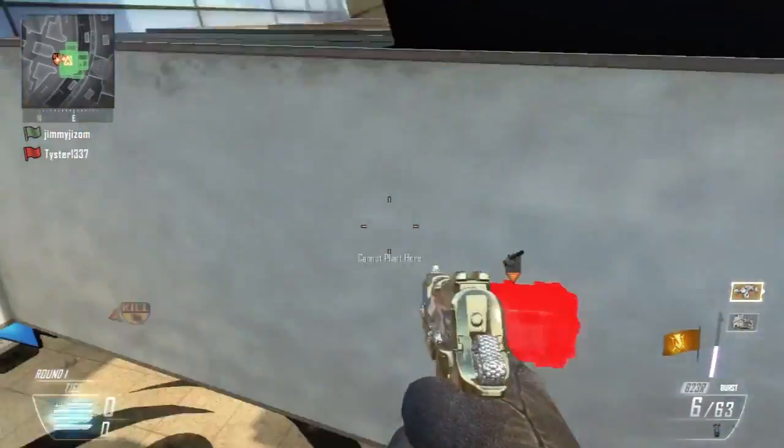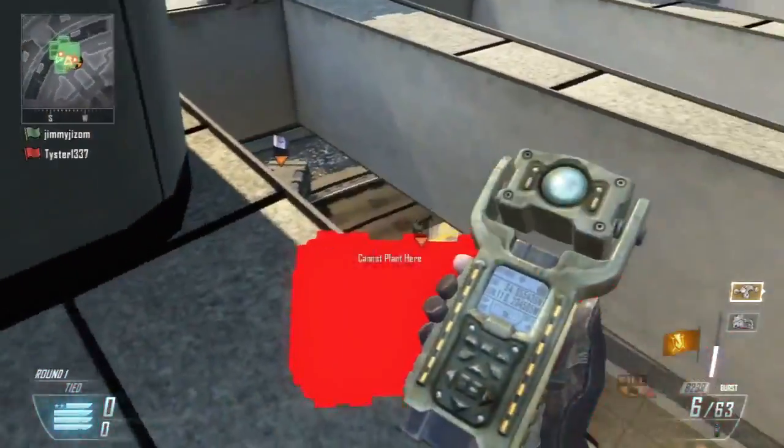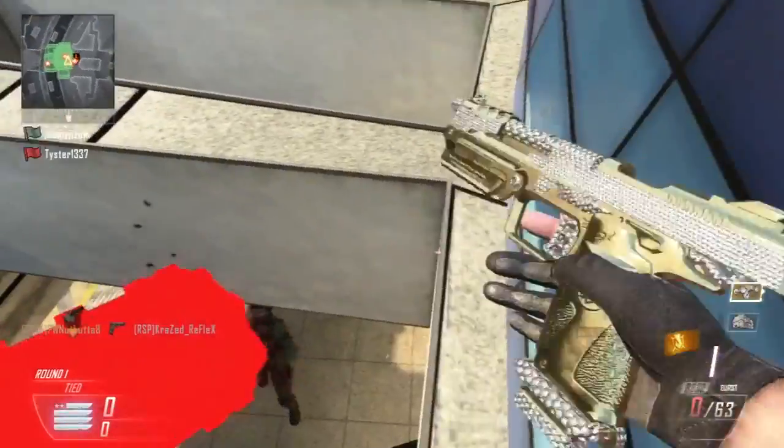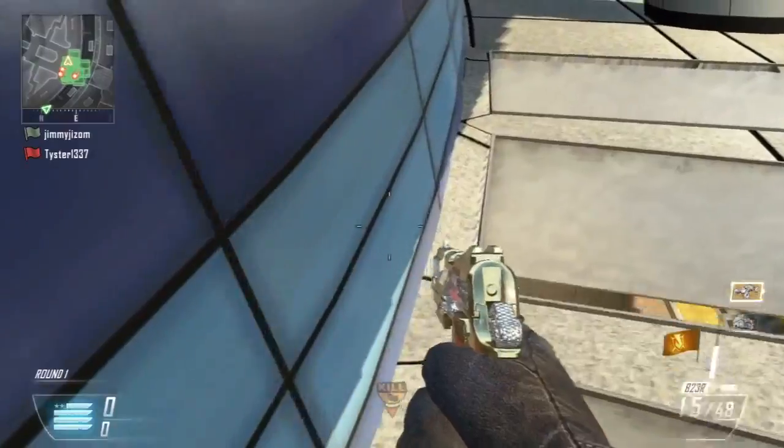Here you can see us doing the Elevating Care Package Glitch to get actually on top of the roof. And now once you're up here, you can put your tag down and stuff, that way you can stay up here. This is a really big area you can go to, and there are a few wall breaches on this map as well, as you'll see later on in the video.